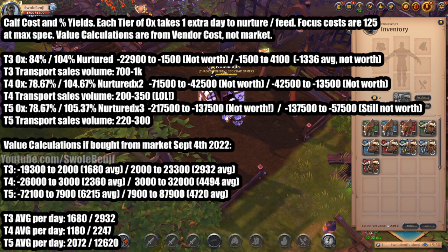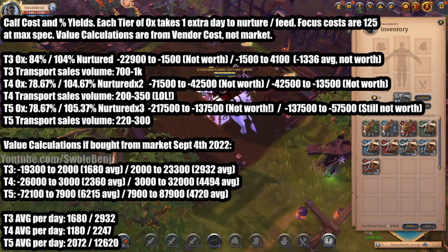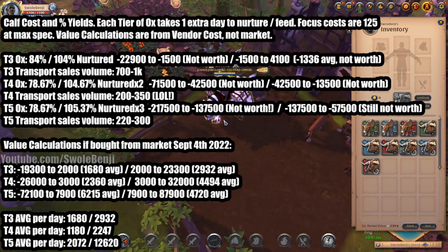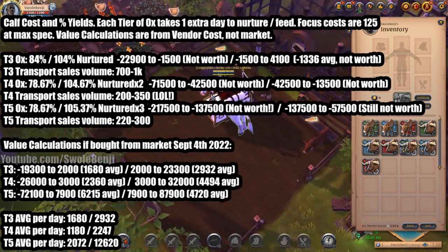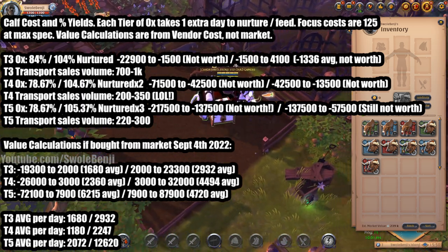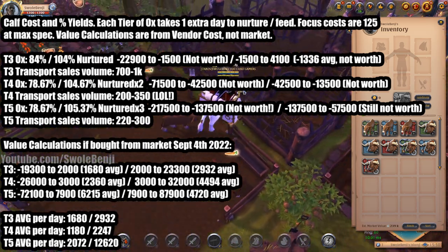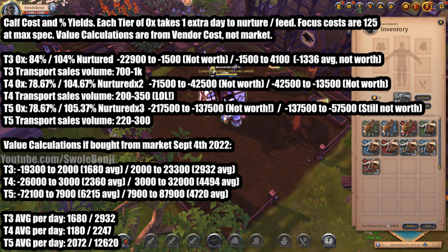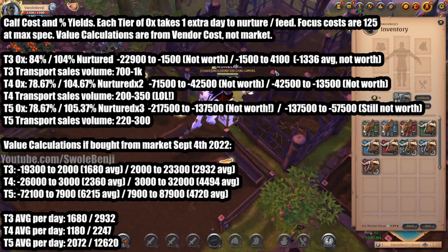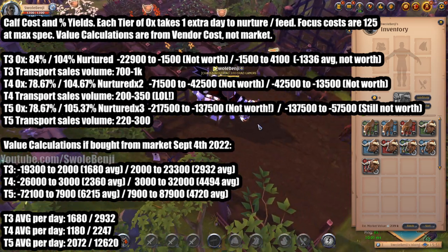It takes 125 focus to nurture an ox per day, and it takes one extra day per tier of ox — so a tier three ox is one day, tier four ox is two days, and tier five ox is three days. I'm only showing the numbers for the first three tiers of oxes because after that the economy just basically dumps itself. And ox raising — ox farming, whatever you want to call it — is completely oversaturated.